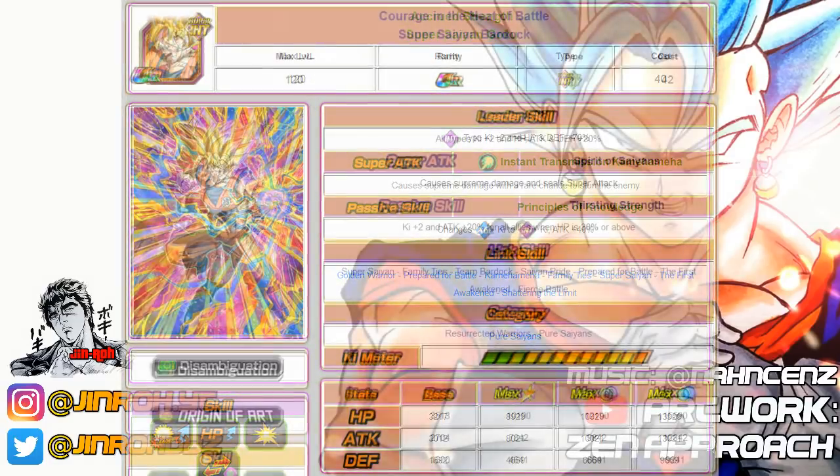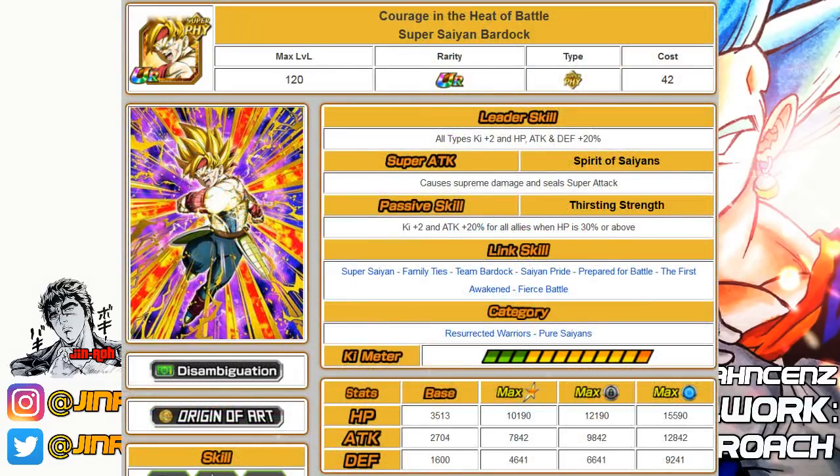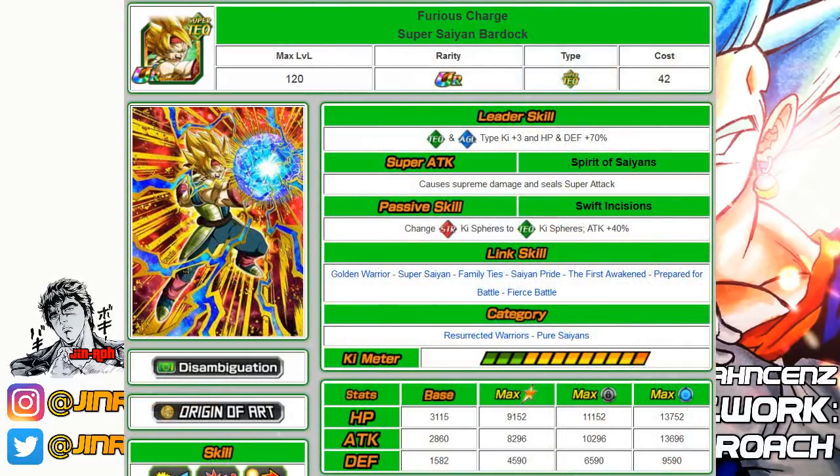Number twenty-five is the Physical Super Saiyan Bardock — a decent support unit with plus 2 ki and 20% attack for all allies. His SA will also seal an enemy's SA, and he falls under Resurrected Warriors and Pure Saiyans. Number twenty-six is the Tech version of the Super Saiyan Bardock — also a decent option with SA seal and orb changer ability, usable on a couple of team setups. Same categories: Resurrected Warriors and Pure Saiyans.